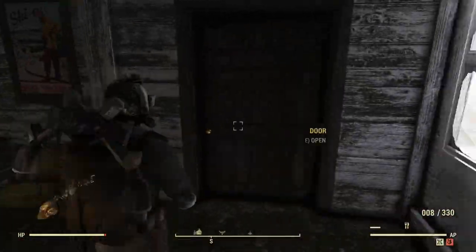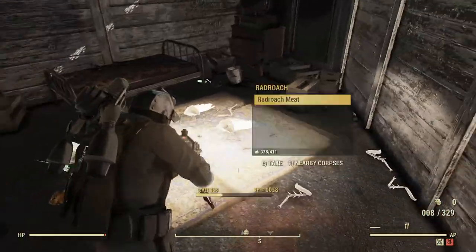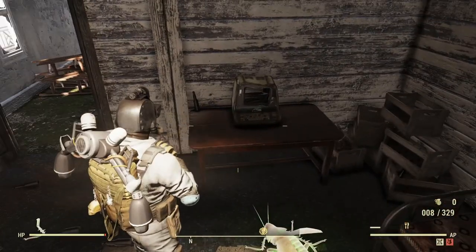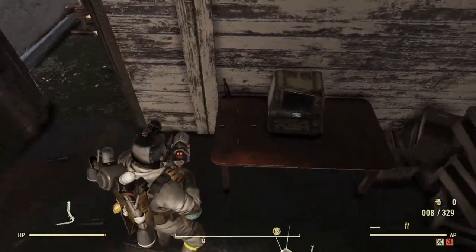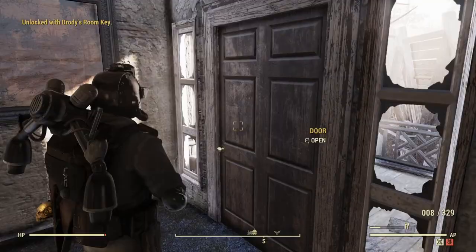In here there's sometimes a magazine. There's either a bobblehead or a magazine that can spawn in this room — you'll hear it if you have the perk cards on.